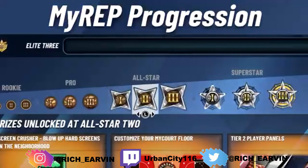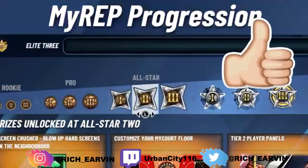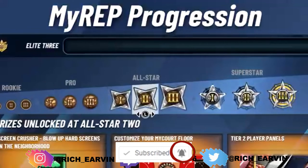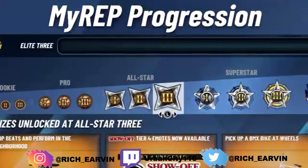All-Star 2 features something called a 'screen crasher' - I'm guessing it's some kind of blow-up animation in your MyPark court. I remember in the trailer a guy was doing some kind of splash animation where he hits the ground with an explosion, like a Dragon Ball Z animation. You also get custom MyPark court floors and tier one player patterns. All-Star 3 gives you a performance in the neighborhood - maybe you can be a DJ and make your own DJ mix for the whole neighborhood to hear. Tier four animations become available, plus a BMX bike.